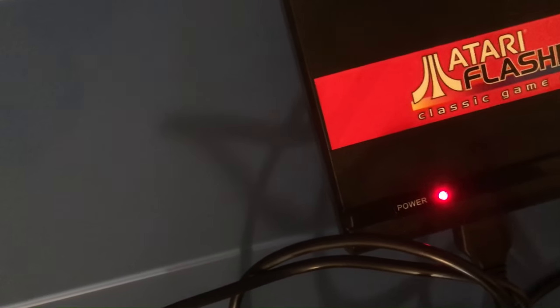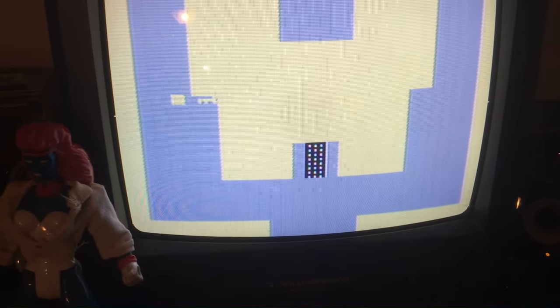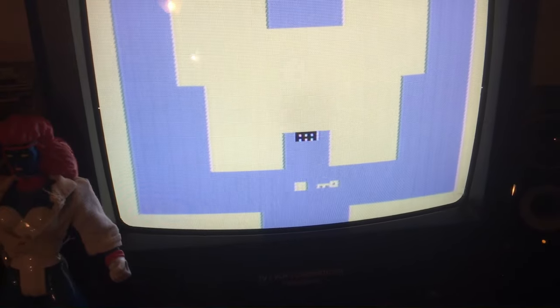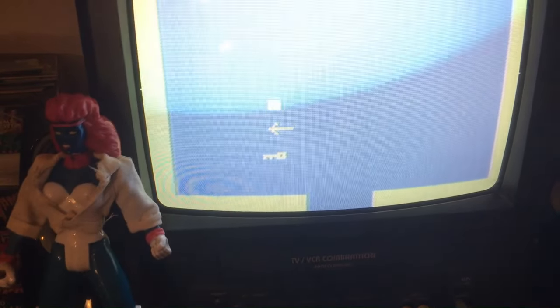I don't know how big the original 7800s were — I'm guessing maybe it looked like this with a cart slot. Popped it on and Adventure came up right away. A little bit of nostalgia there. It took a second to figure out how to get to the menu, but you do have to reset it and it'll go to your menu.